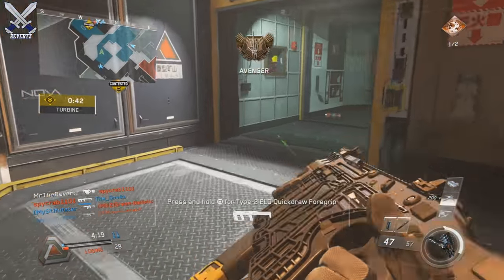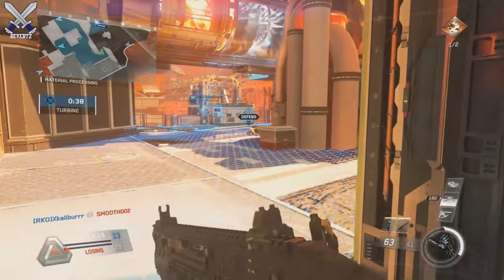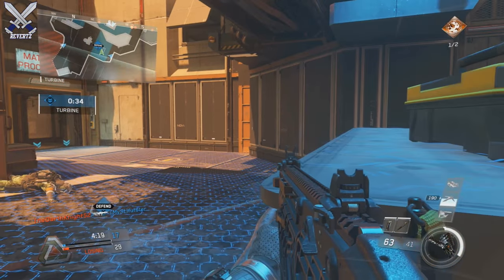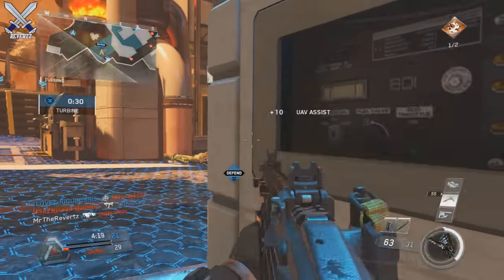Also starting today, if you played Black Ops 3 then you're going to get the Hellstorm Thunder Epic Variant. The way you get the Hellstorm variant is really simple — all you have to do is play Black Ops 3 and it's going to randomly show up in your weapons inventory. Playing Black Ops 3 is the only way you can get this weapon.